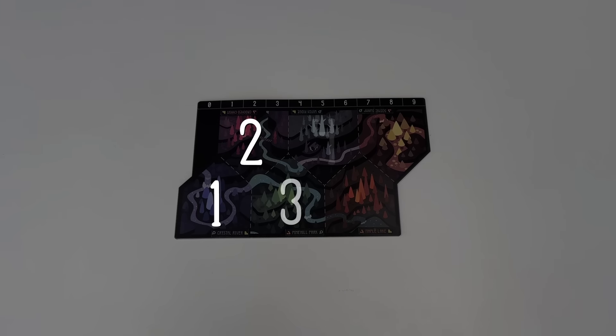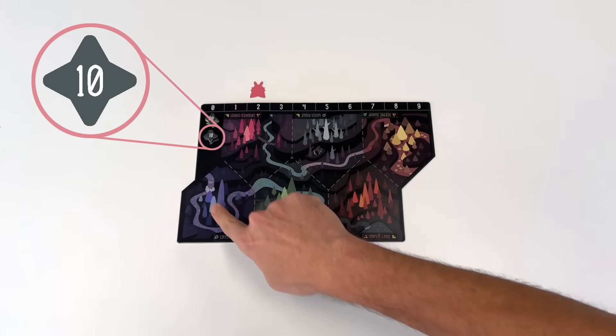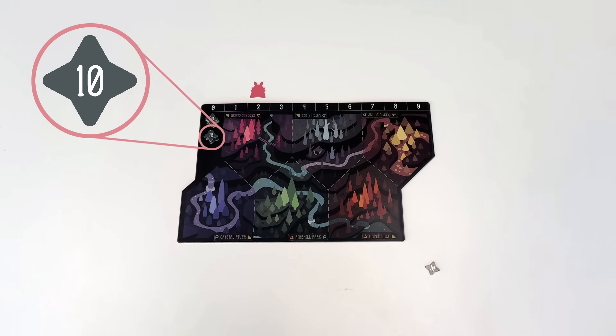Let's start with setup. Unfold the board and place it in the center of the table. The board consists of two sections: the wilderness and the myth track. The wilderness is composed of six sites where you and your fellow cryptids will hide as humans scurry around trying to catch a glimpse of you. Encountering humans throughout the game can cause you to gain or lose myth points, which you'll account for on the myth track.